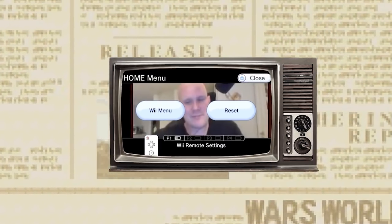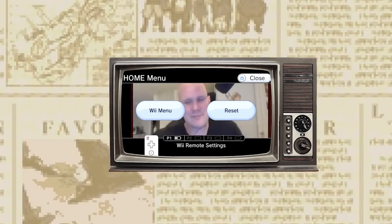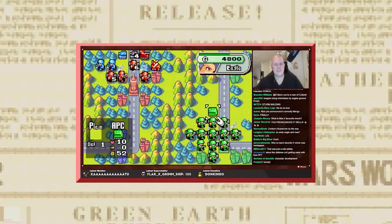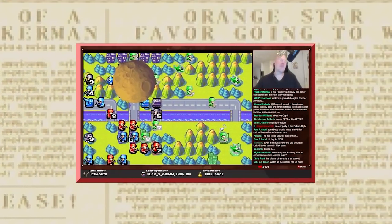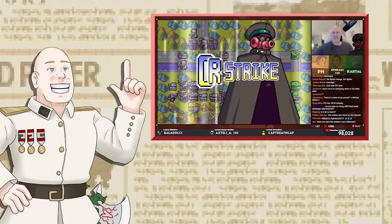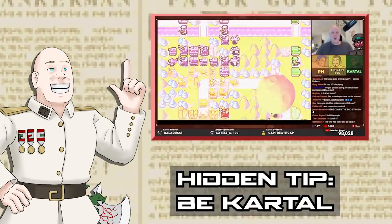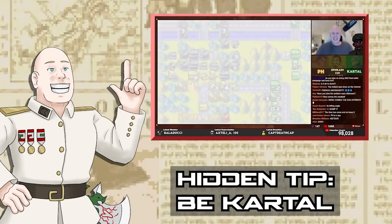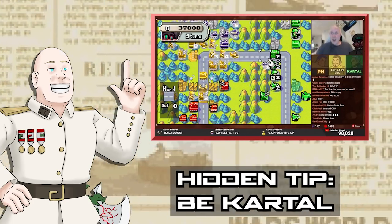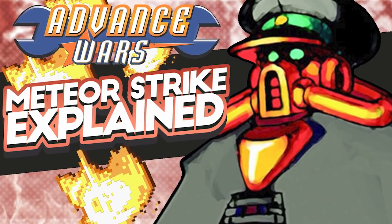What you just saw was a fail compilation of me trying to control Sturm's meteor strike in the final mission of the advanced campaign. Time and time again I tried to make the meteor hit a group of mechs down in the south, and time and time again the meteor refused to do what I wanted. So I decided to do some research on exactly how the meteor works. This knowledge will be quite useful for a lot of players once the Reboot Camp launches, as knowing how to bait Sturm's meteor can be the difference between winning and losing.